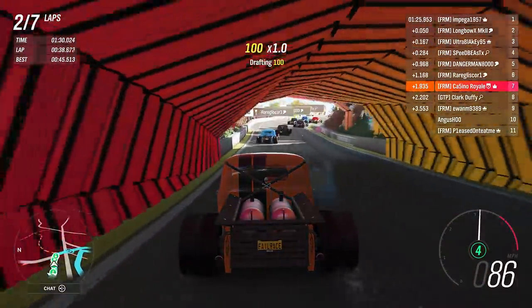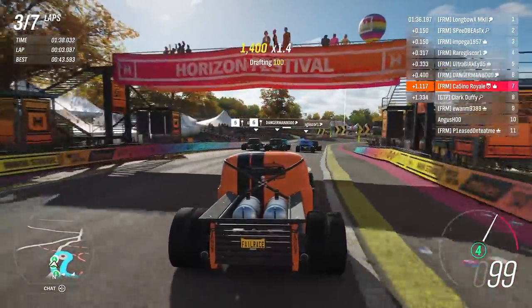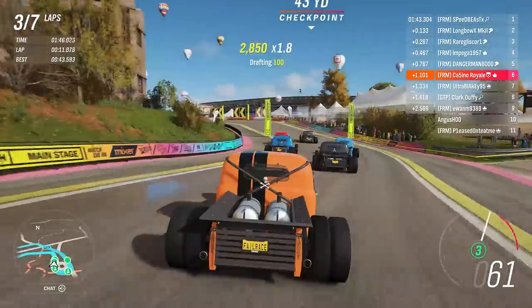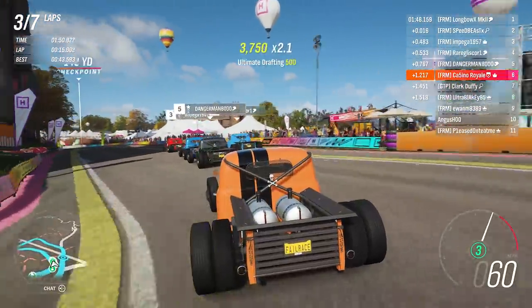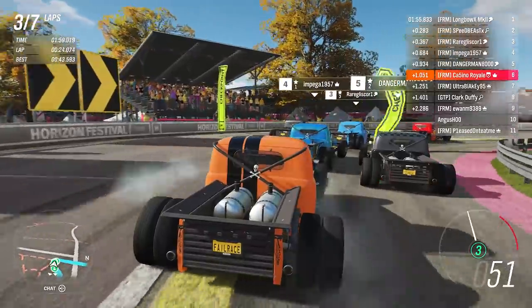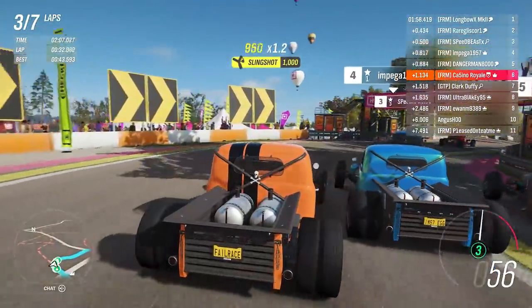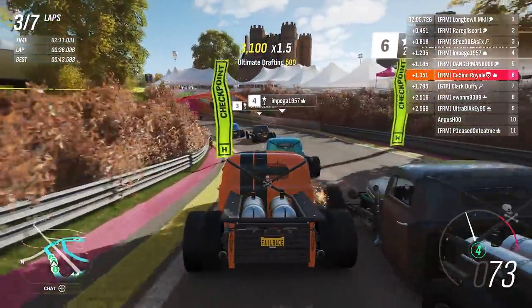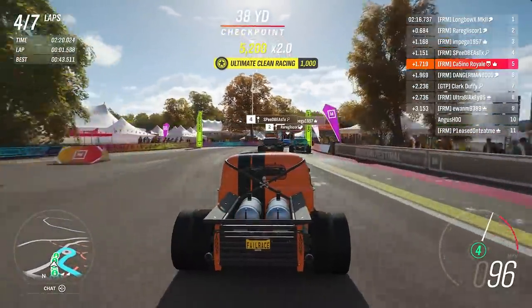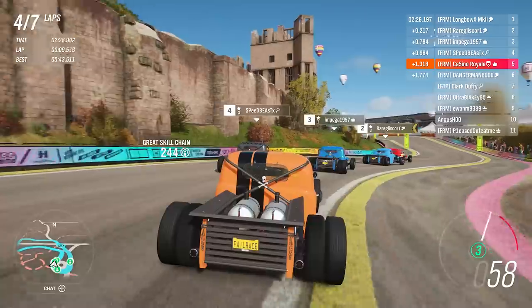We sneak up the inside of Clark to get our position back. Impega leads — it's not that much though. That is ridiculous: we're going to have eight cars covered by one and a half seconds. You don't see that in Formula One, you don't see that in BTCC, and I love that. It's literally one mistake and three cars are going to go past you. Blakey just went to take a slightly different line and I saw my opportunity and went for it. We are three wide on one of the narrower, more technical circuits in the game.